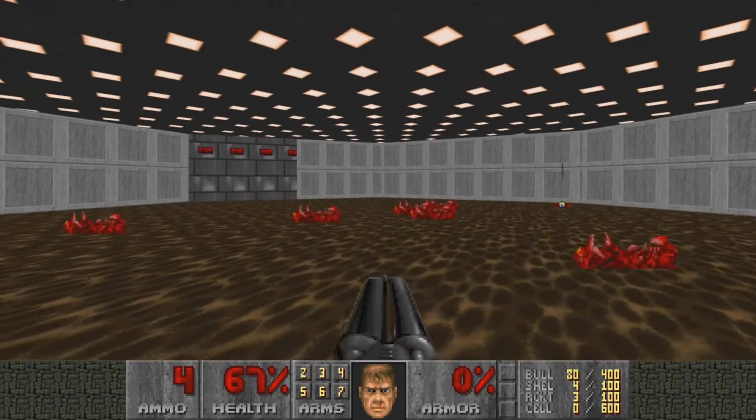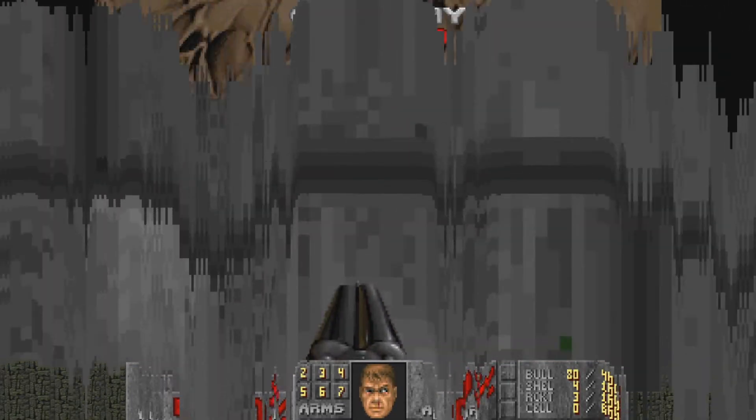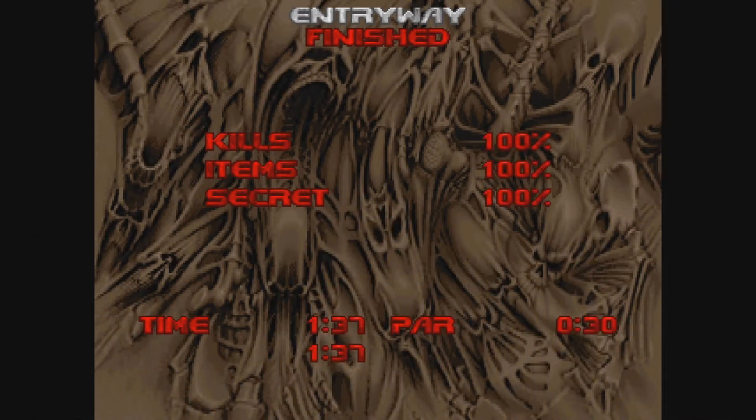No secrets, all the enemies — so we can exit. That's the entire map, that's 4 octagons.